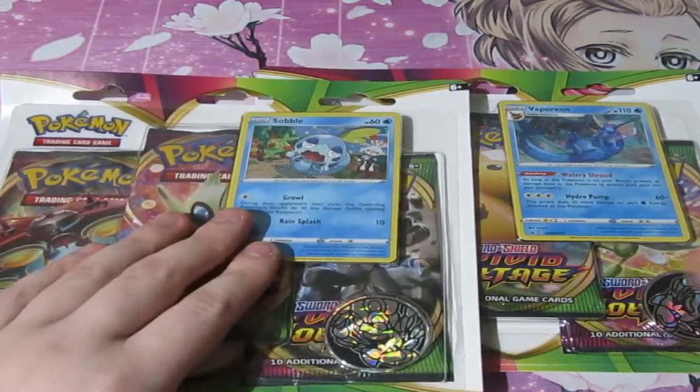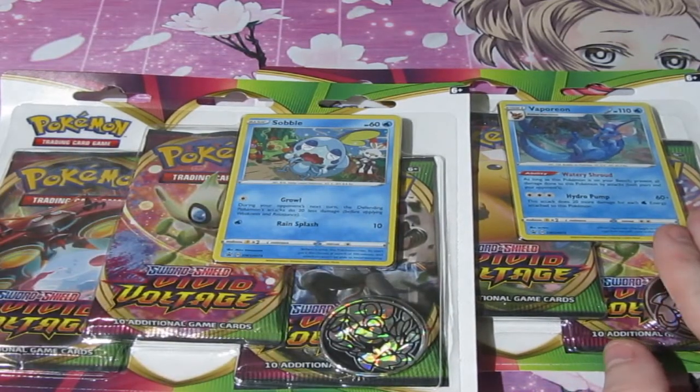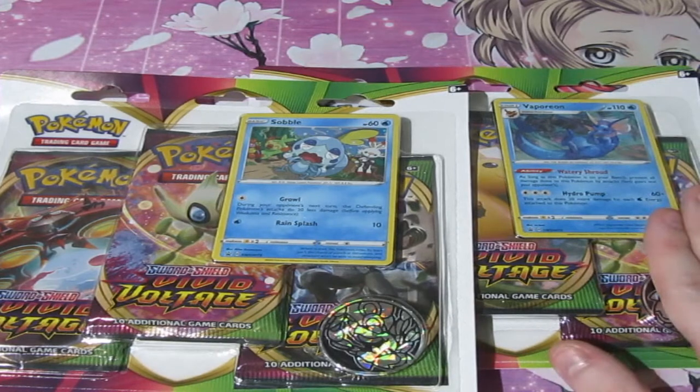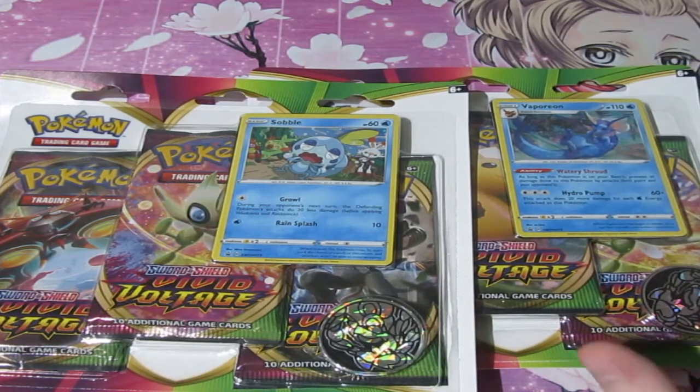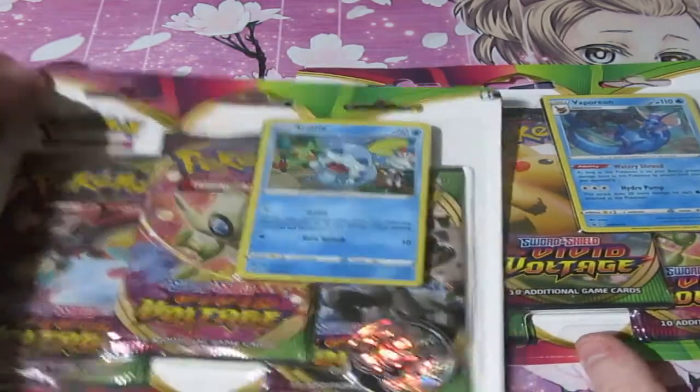It is Sobble versus Vaporeon, and you guys know who my favourite is — it's got to be Vaporeon. Why? Because it's my niece's Pokémon. Baby Porter, this Pokémon is for you. You're the little ocean of the big world.